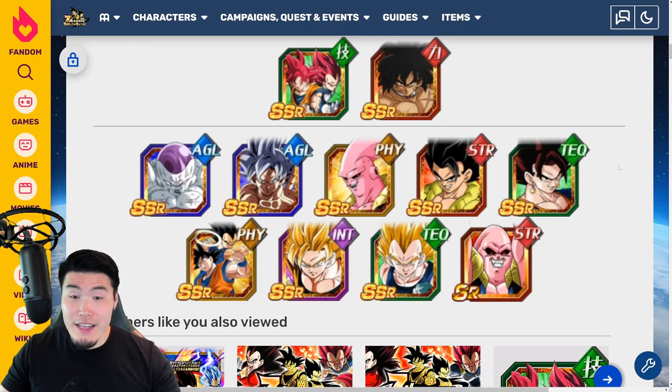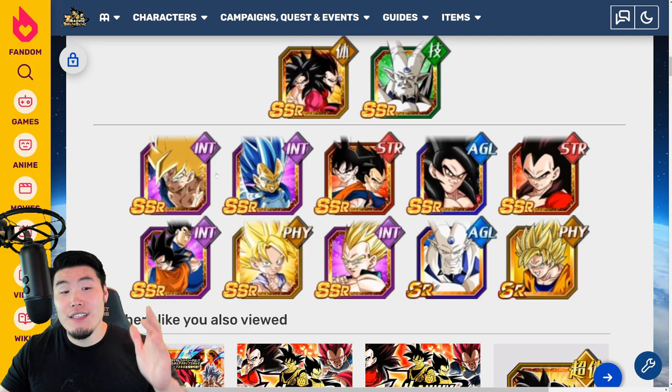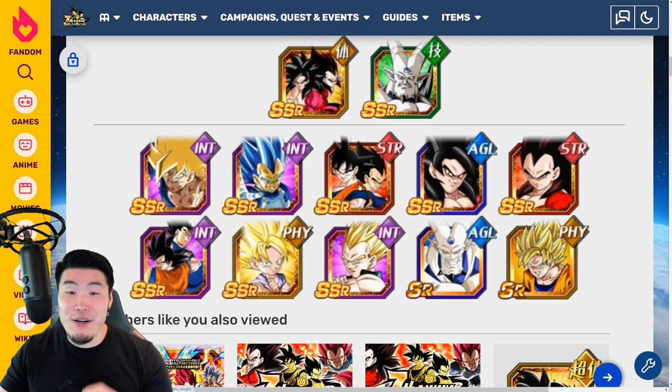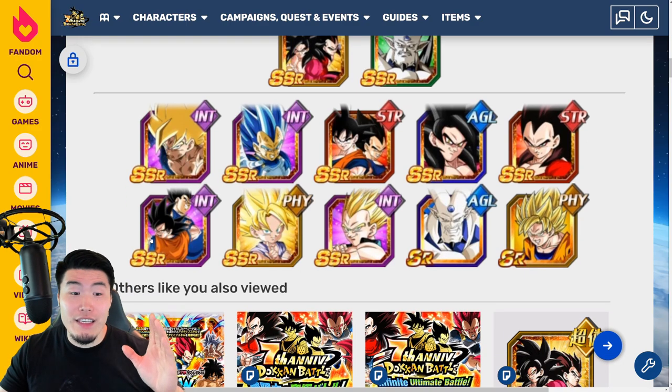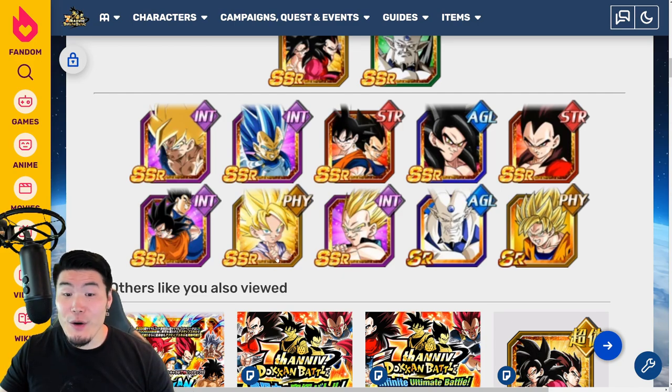And then these two guys. And then for the Super Saiyan 4s banner, we have Super Saiyan Goku, SSP Vegeta, STR LR Vegito, the LR Super Saiyan 4s who are going to be getting Extremes The Awakenings at the end of the celebration, and then the INT LR Vegito getting an Extremes The Awakening, and the GT Goku and GT Vegeta who are still absolutely amazing.